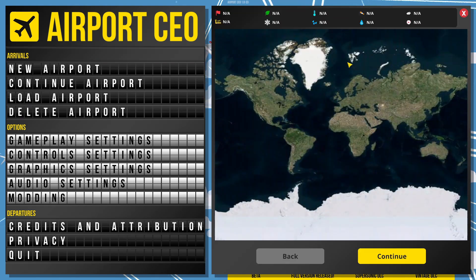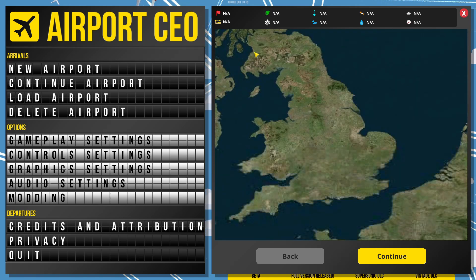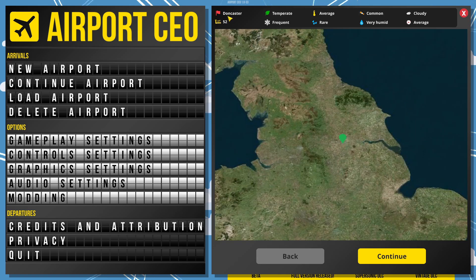And you get to choose where in the world you get to build your airport, so let's zoom in here. It actually tells you when you click what your nearest city is — like Doncaster or Leeds. I reckon we're going to pop it in about Huddersfield. I don't think that's Huddersfield — I think it's more around there. That's more like Bradford. I know that's Liverpool. Manchester's about here. I think Huddersfield's about here, Leeds, then on to Hull. So, nearest is Leeds. It's a temperate climate, temperature average, wind common. And domestic airports in the region: 52.